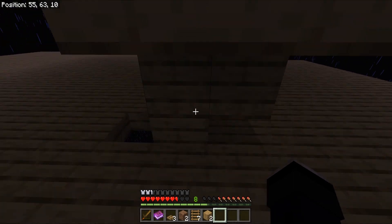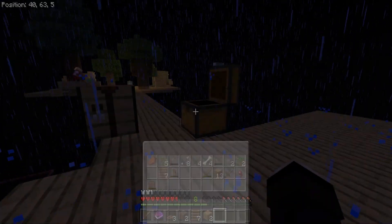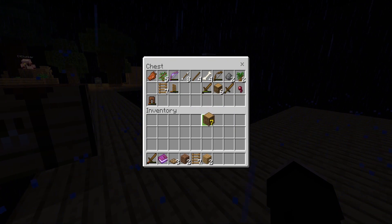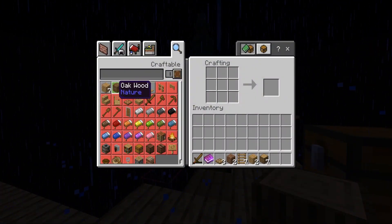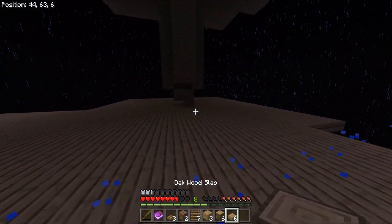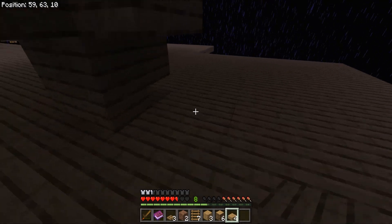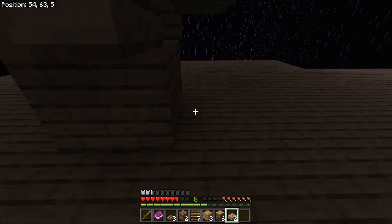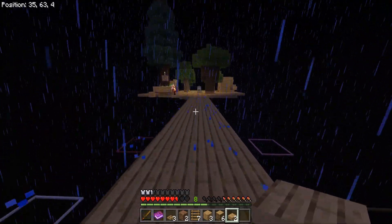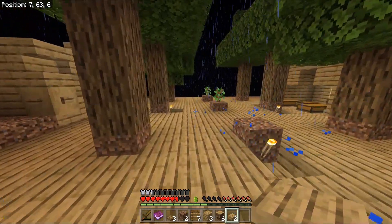Let me grab another slab. I don't have any — oh, oak wood. Oak wood slabs. Complete that little piece right there and we should be okay. Let me move away because I keep standing around it. Give it a little bit of space.